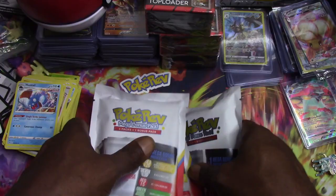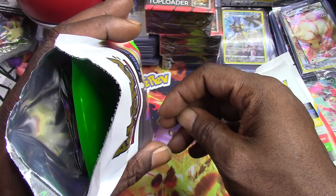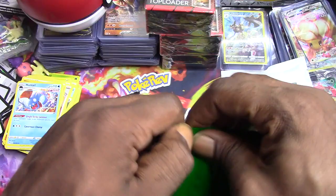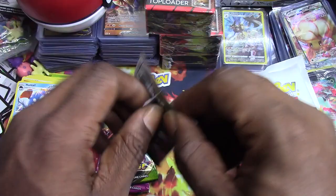Out of these three, which are we gonna pick next? Hopefully we'll get something other than green. This one's feeling fat and funky compared to the others so I'm gonna pick this one. Let's see what color I'm gonna get - oh my god, it's another green. I'm upset, I'm upset. Yikes. Fusion strike, lost origins, astral radiance - let's just open this now. And a brilliant stars, we're gonna open the brilliant stars first. Second pack of our Pokey Rev mega bonus packs.